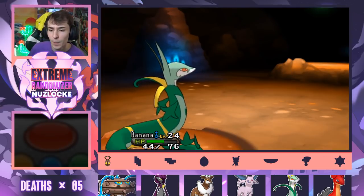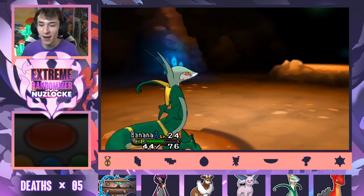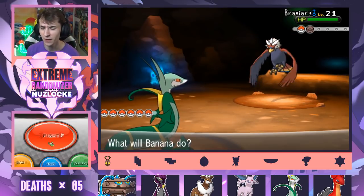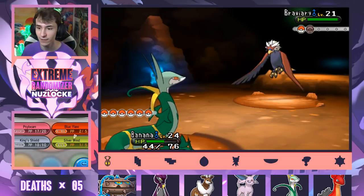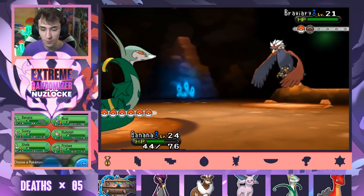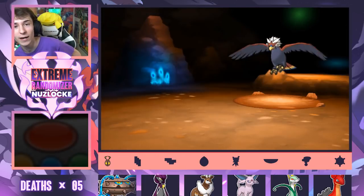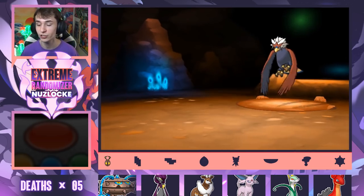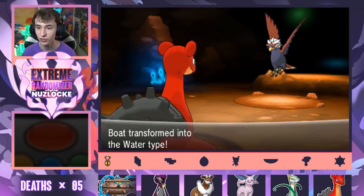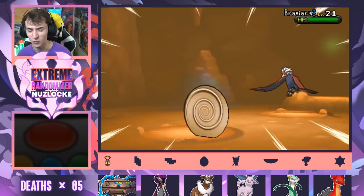All right, what's the next Pokemon? Yveltal. We played against a trainer in Ultra Moon who had a Xerneas, and then immediately sends out Yveltal. I'm like, what are the chances that this one dude has both Xerneas and Yveltal? Why is this dude not the champion? Why is he just in the middle of the game chilling with two Legendaries? All right, I think we can take this Braviary on. He just soaked me. Ugh. That's gross.